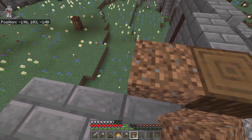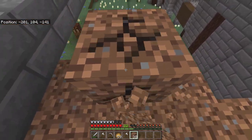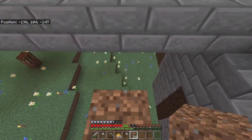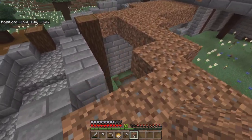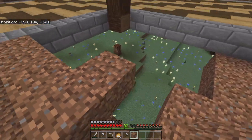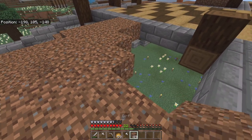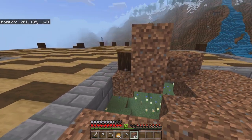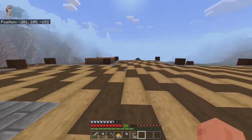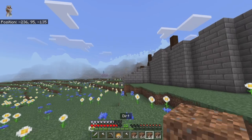And over here as well, just pile it around. We just want each side maybe a little bit different. There we go — I think that looks a bit wonky, or uneven would be a better word. Brilliant, that's two done. I've gone back to the house and grabbed a whole bunch of dirt just in case — you never know.